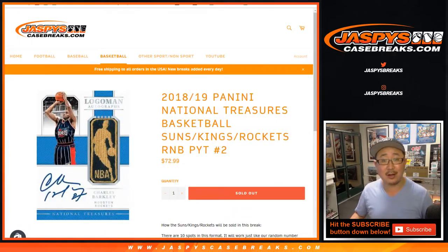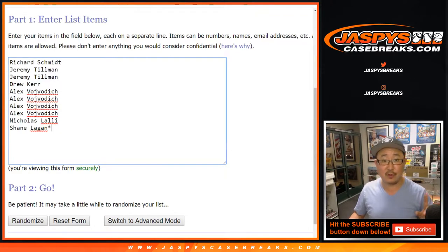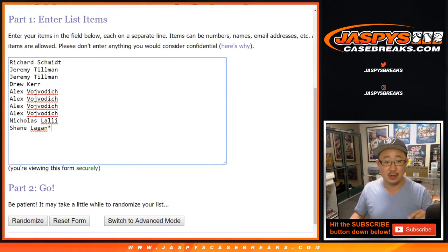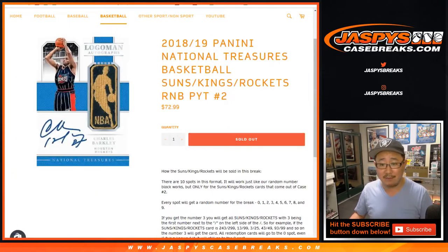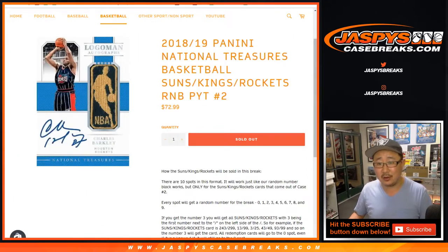It's a number block break, basically. So we do the standard number block break. This is for the Suns, Kings, Rockets in pick your team two. Randomize these people right here, randomize these numbers right here. And for these teams, whatever numbers they are — let's say you get randomized number eight — you'll get all the eights out of whatever's for the Suns, Kings, and Rockets.